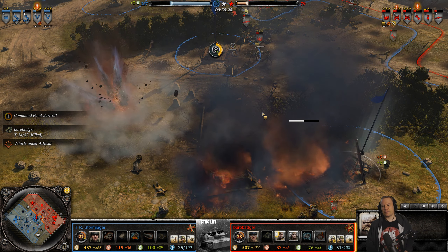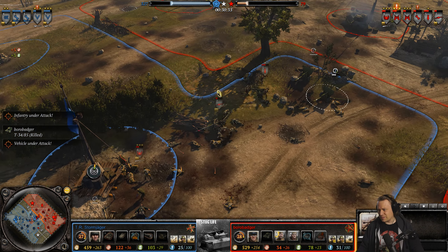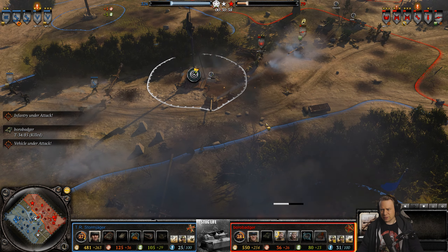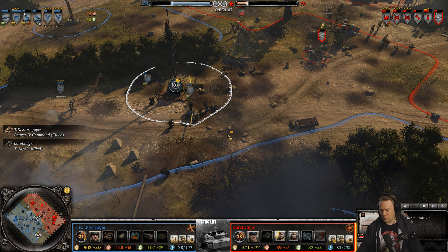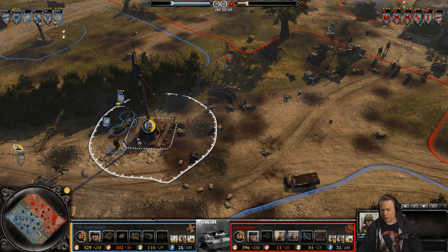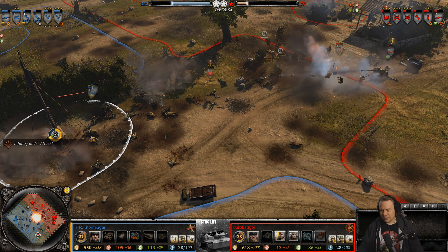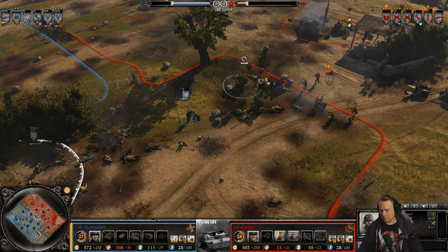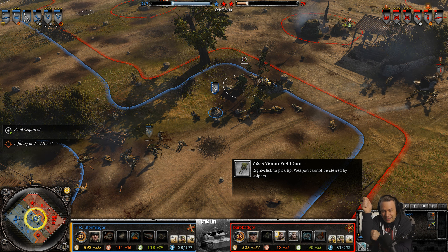Back to square one in terms of tanks. Borobadger lost two T-34/85s, Stormjager got two Panzer IVs and the command tank — but these got D-crewed. Stole a pack machine gun on the field. That's a good grenade — and another grenade, grenade galore. The guy with the minesweeper is like: they are out of metal, don't know what command expects me to do here, I only have a minesweeper.